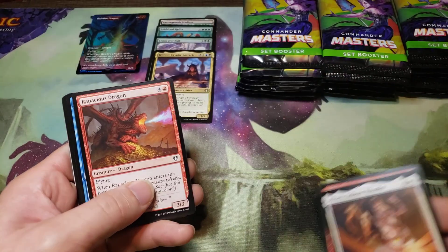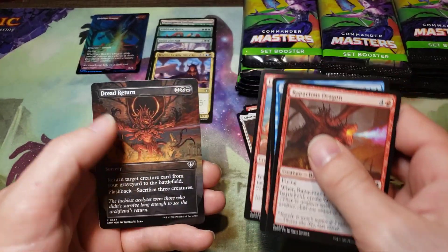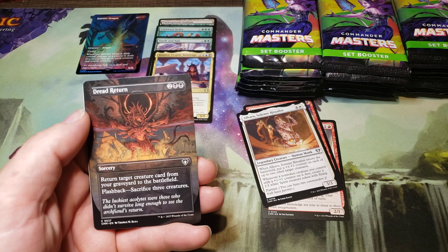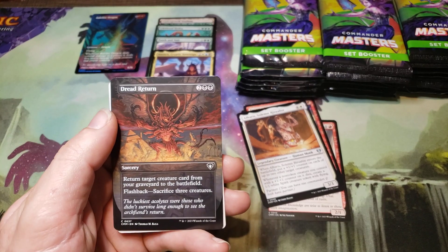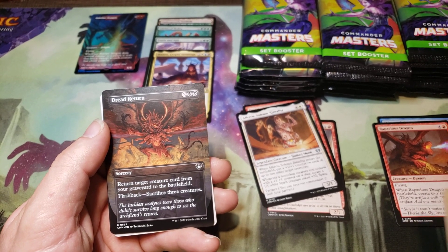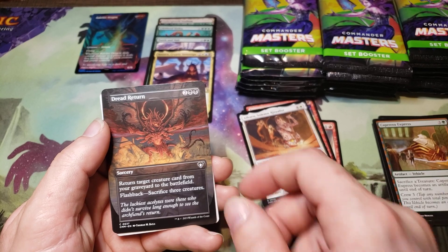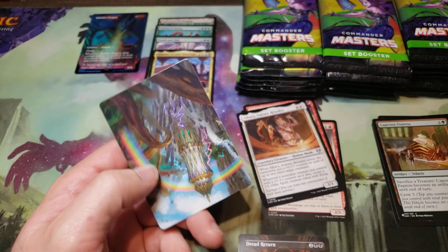All right, we got our uncommon pile here and the commons, and a Dreadful Return. Full art card, the land, and the art card here.